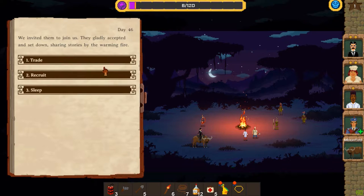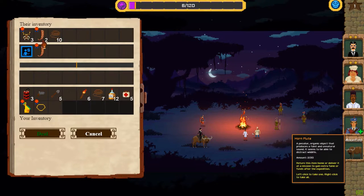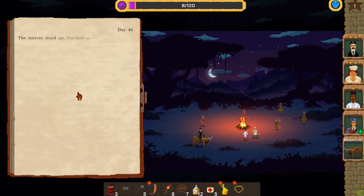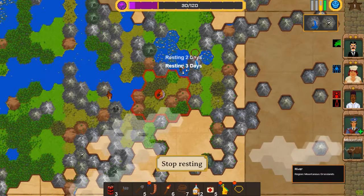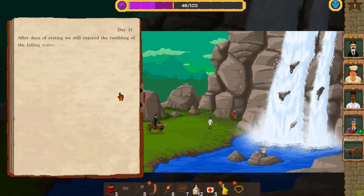Invite them to the camp. Trade — what will you give me? You'll give me one thingy. I do not need to recruit to go to sleep. I really miss having the extra people. It's just so nice having a bigger party — I now want that.